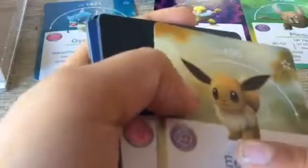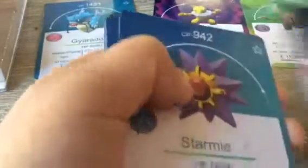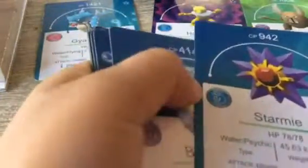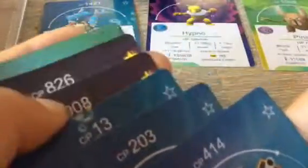Primeape, Golden. Eevee, 486, Normal type. Pikachu, 485, Electric type. Starmie, 942, Water and Psychic type. Hold it — put that up over there. Nope, no more thousands, so that didn't make it.